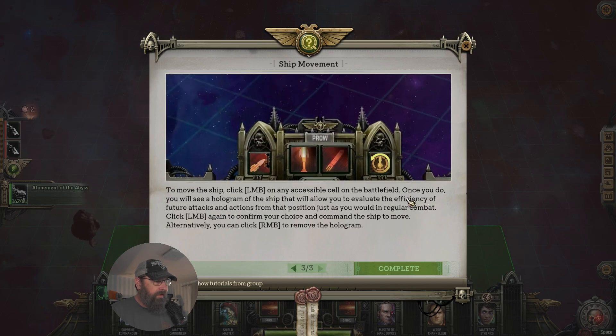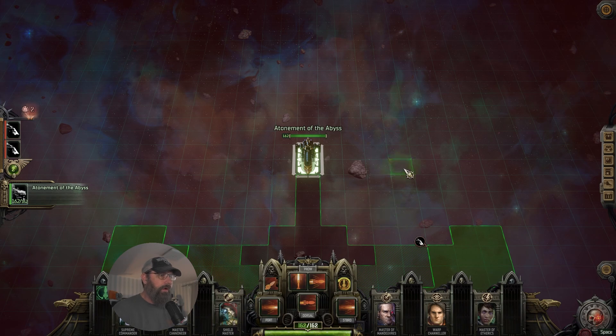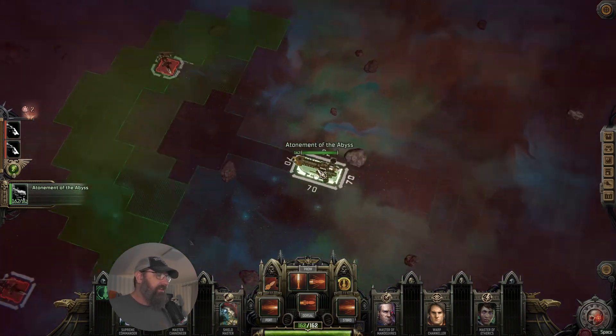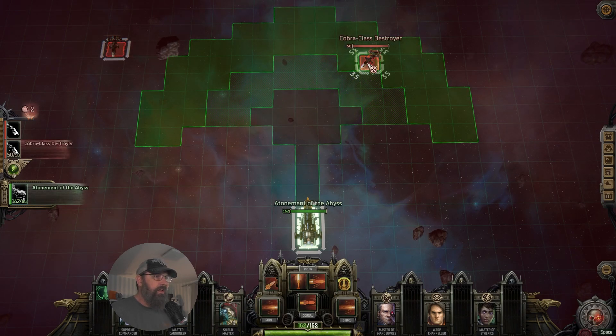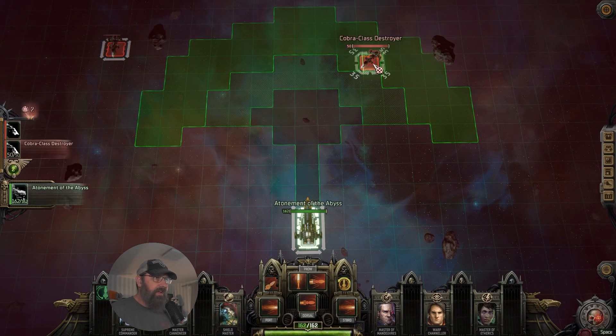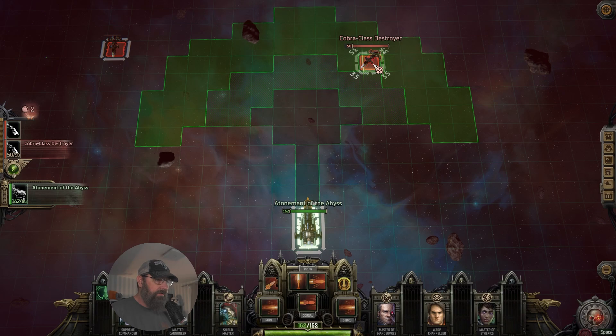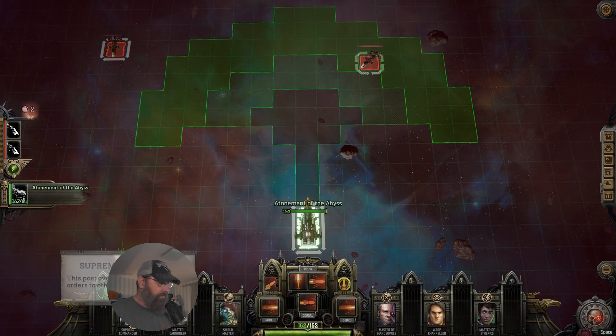Move the ship with a left-click. Once you do, you see a hologram to evaluate efficiency. This is our initial position, this is our mid, and that's our final. I would like to hit that dude — I'd like to go full ramming on him. We do have a ram. We've got all our people here, ship commander included. The question is how we line that up.